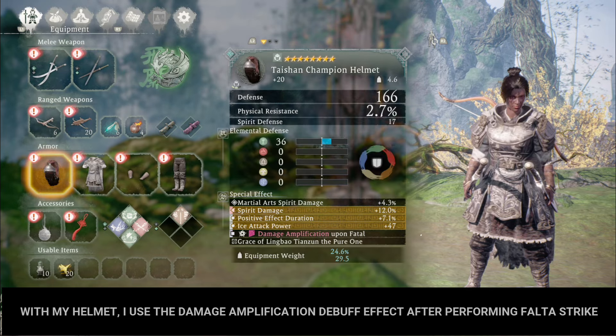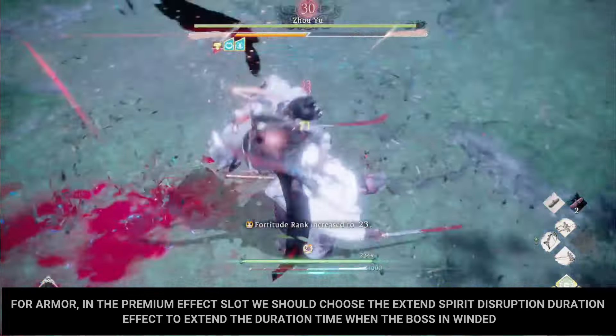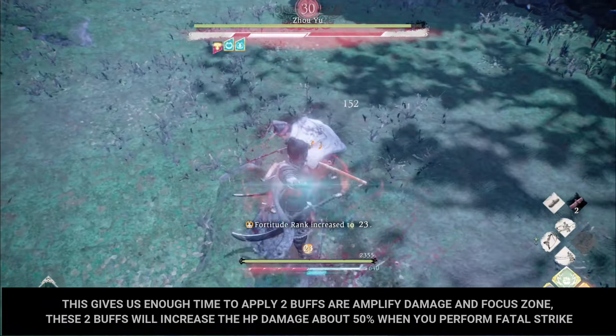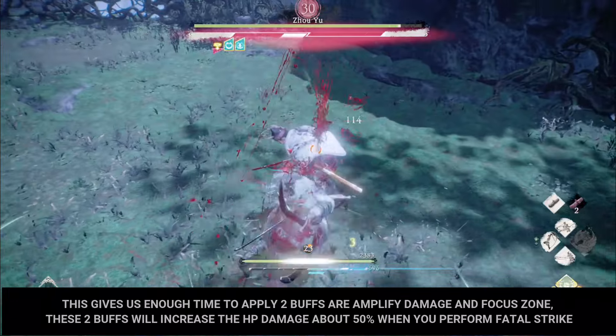For the helmet, I use the damage amplification debuff effect after performing a fatal strike. This effect causes the monster to receive more damage but also increases the monster's attack power. For armor, in the premium effect slot, choose the Extend Spirit Disruption Duration effect to extend the duration when the boss is winded. This gives us enough time to apply two buffs — Amplify Damage and Focus Zone — which increase HP damage by about 50% when you perform a fatal strike.